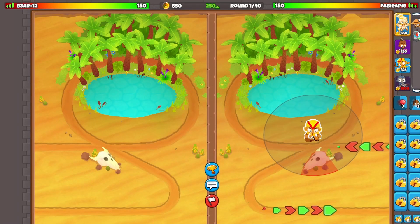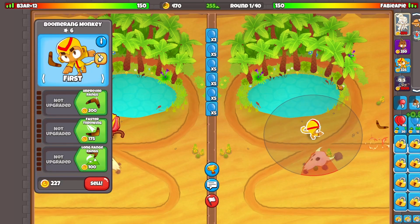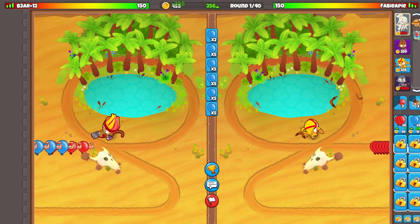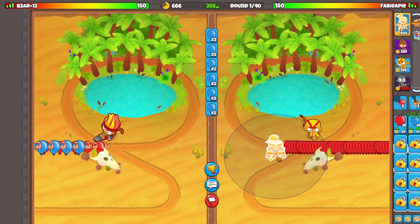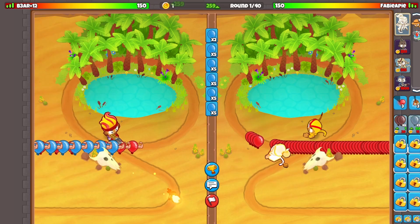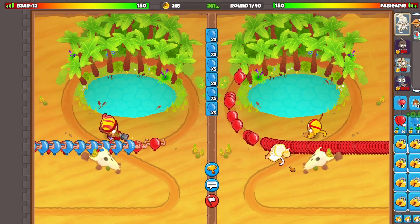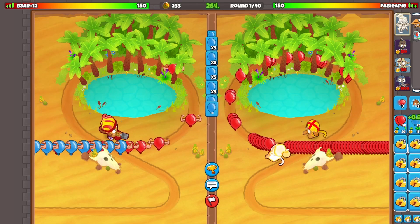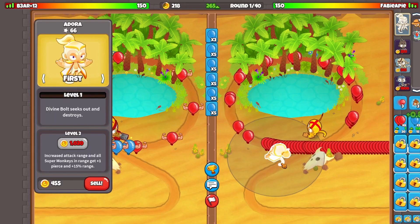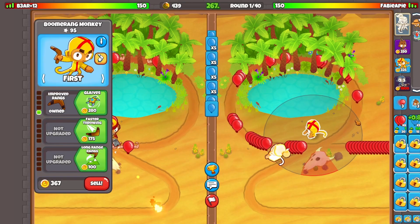Welcome back to another video. Today we are going to be using the strategy boomerang, wizard, super monkey, and Adora. This strategy is actually crazy — I've been using this a lot recently. I used a different version of this strategy in my top three beginner videos where I used bomb instead of wizard and Quincy instead of Adora.